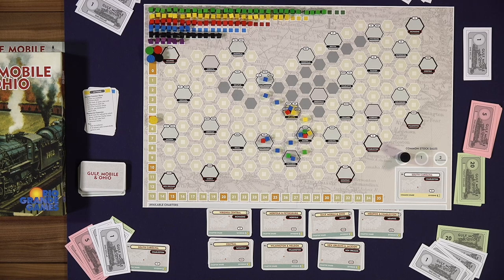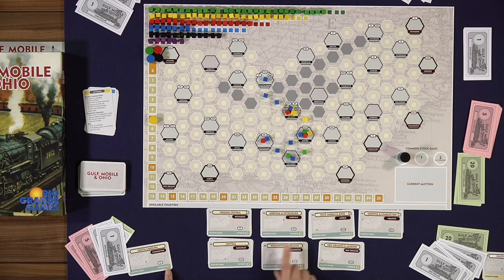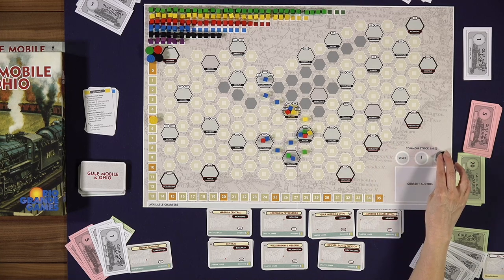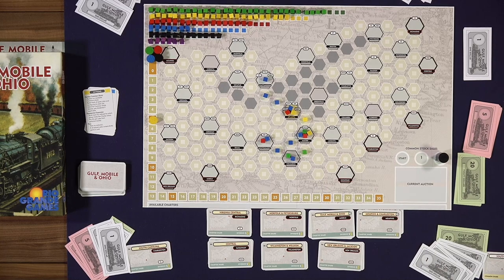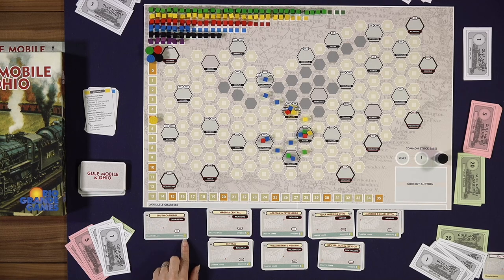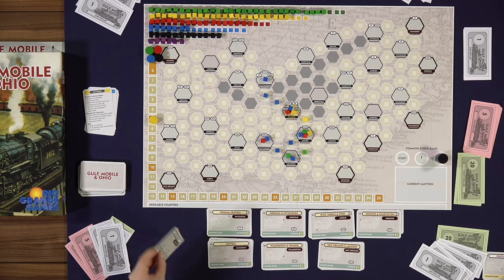Everything you're doing in this game is all about trying to connect cities and make points for yourself — it doesn't matter who owns the railroad. If I win the common share of the South Carolina, I get dividends. Every time a common share is auctioned, the common stock sales tracker on the right-hand side of the board gets pushed up by one. When two common stock rounds have happened, all dividends are paid. Dividends are simple: if you have the president's share alone, it's worth $5. Once the common share has been auctioned and flipped over, it's worth $3 — the same value as the common share.